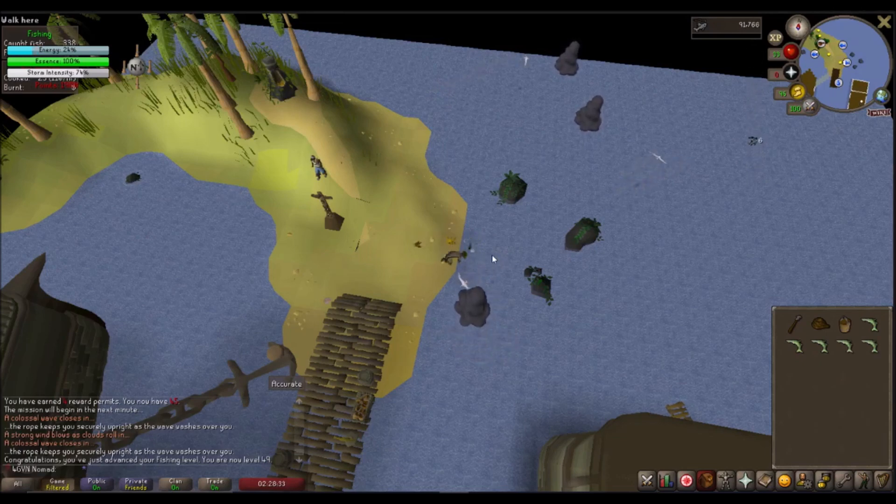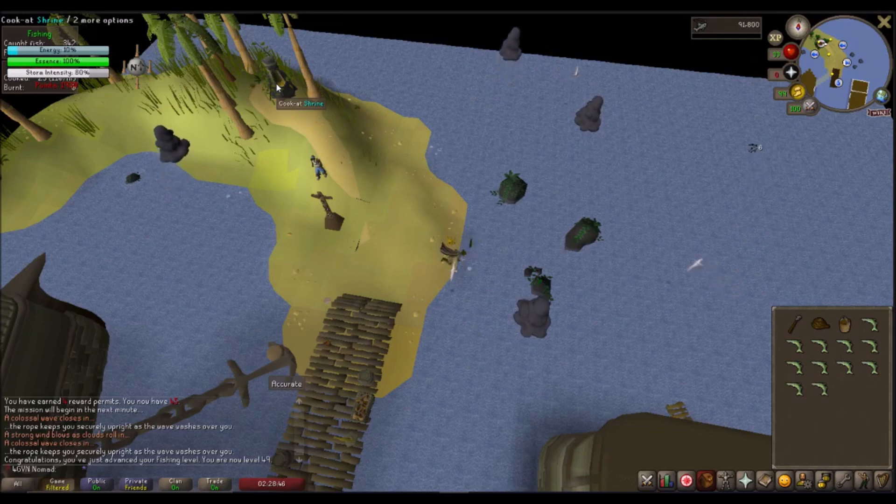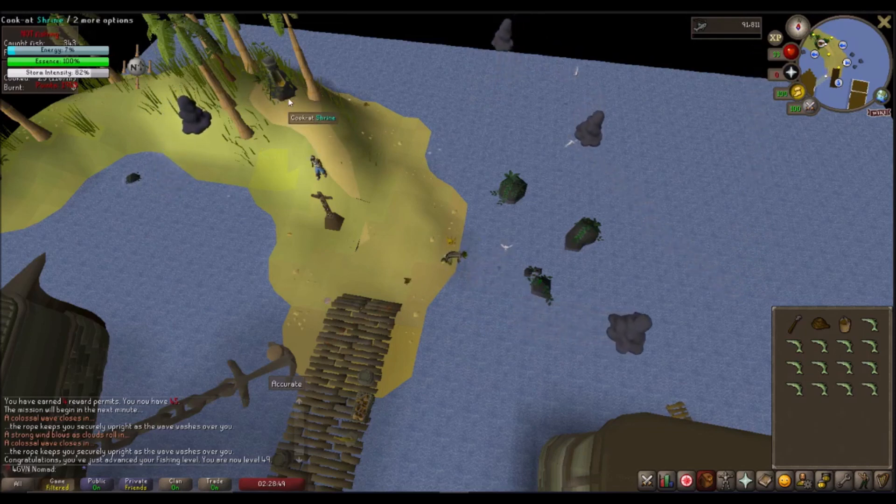After that's done, you're going to come back down. You're always going to be trying to fish at the double fish spot, and if the double fish spot is not activated, I recommend cooking at the shrine. Again, if you're going for XP per hour rather than points per hour, just continue to fish in the spots and then drop your uncooked fish into the ammunition crate.